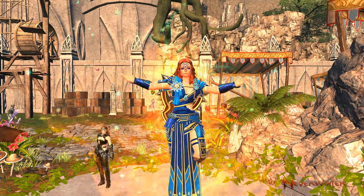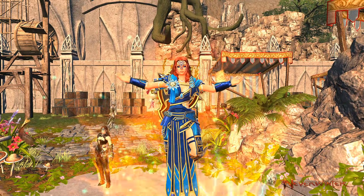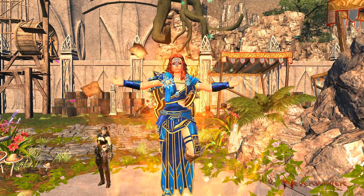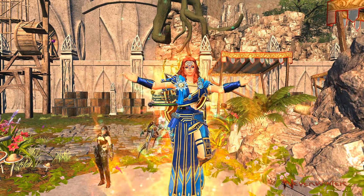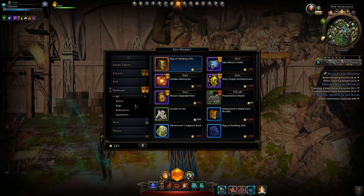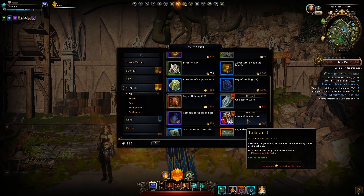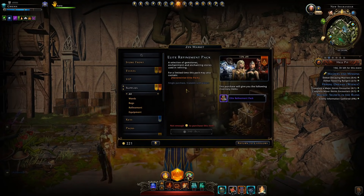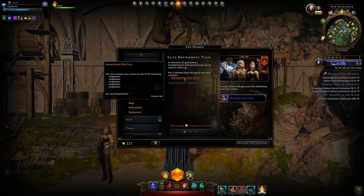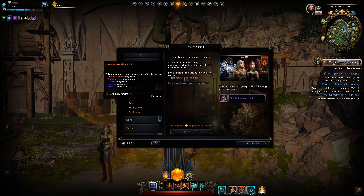In this video I'd like to go over the drop rates of this Elite Refinement Pack and whether it's actually worth it to obtain in terms of making a profit or if the companions might be worth it for your build. In the Supplies section of the Zen Market, when we scroll down we can obtain this Elite Refinement Pack, and when you purchase and open them there's a chance you will obtain this Neverwinter Elite Pack containing five different companions.